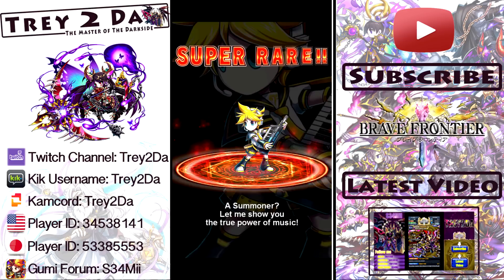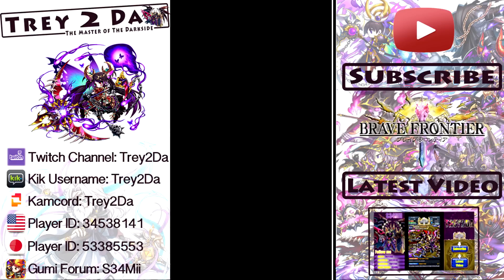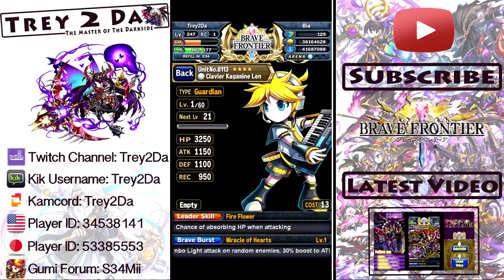As a summoner, let me show you the true power of music. Sweet Guardian type - I'll take it. Clavier Kagamine Len, cool beans. Chance of absorbing HP when attacking. Leader skill called Fire Flower - that's pretty good, we just have to do our research to figure out the exact percentage, but that seems like a pretty good leader skill right there. Definitely good stuff. The BB is called Miracle of Hearts, and what that BB does is a 25 combo light attack on random enemies. So it's a random attack, guys - be careful. 30% boost to attack of all allies for three turns.